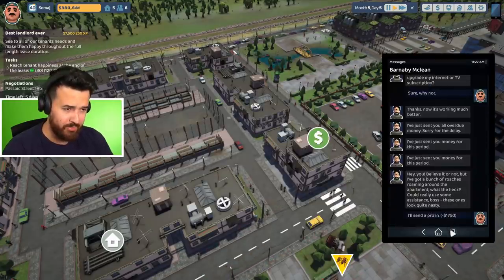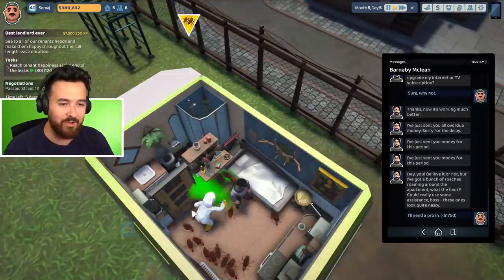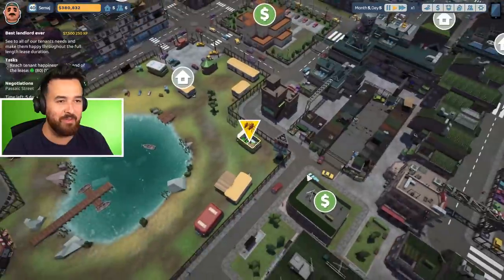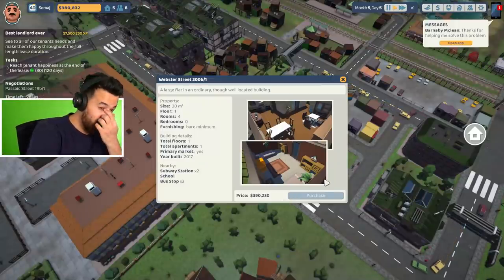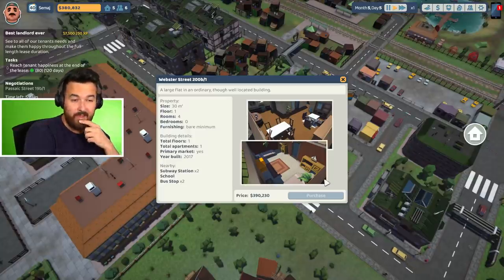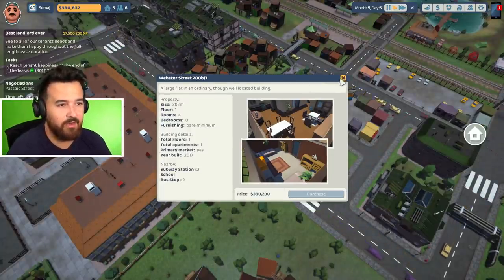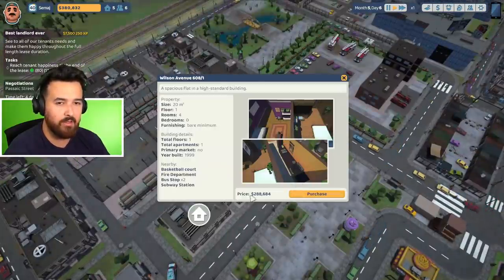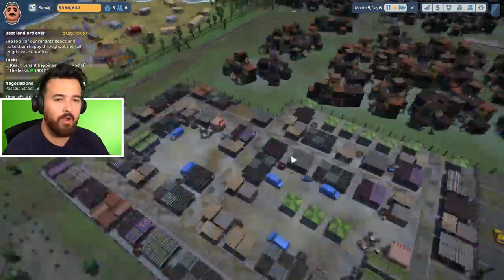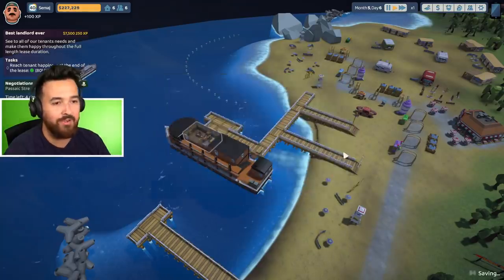I'll send a pro in to deal with your cockroaches. How do you get this many cockroaches in such a small space? There's a $390,000 place — that's literally all my money if I buy it. I want to buy the boat too, and when I buy the expensive place I won't have any money to furnish it. Maybe I should buy the cheaper one at $288,000. You know what? Why don't I just buy the boat?